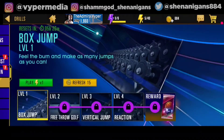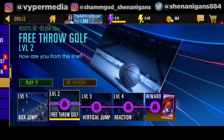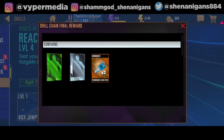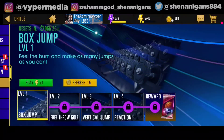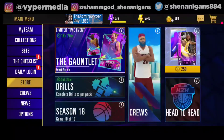Then we have Drills, which are small drills you can complete in a couple of minutes. You get small rewards like three draft picks for every drill you play, and then finally a reward depending on your tier. There are a lot of drills and they're kind of fun, so give them a try.